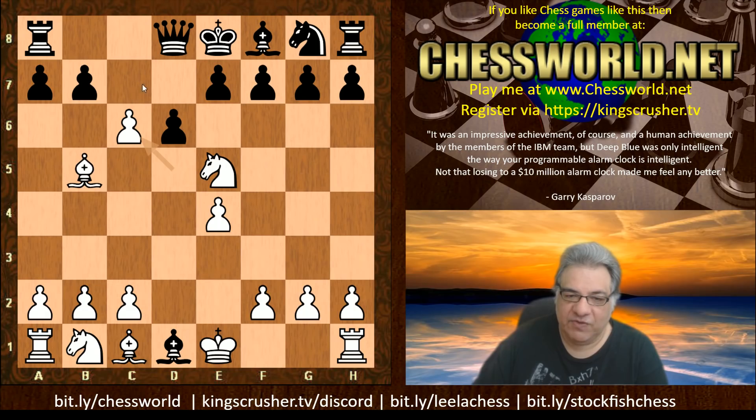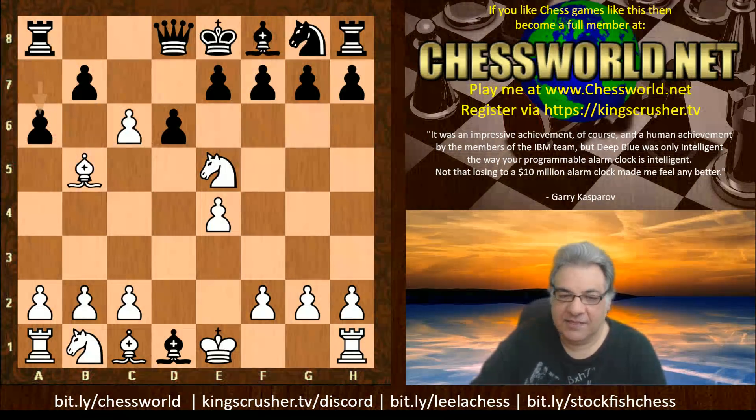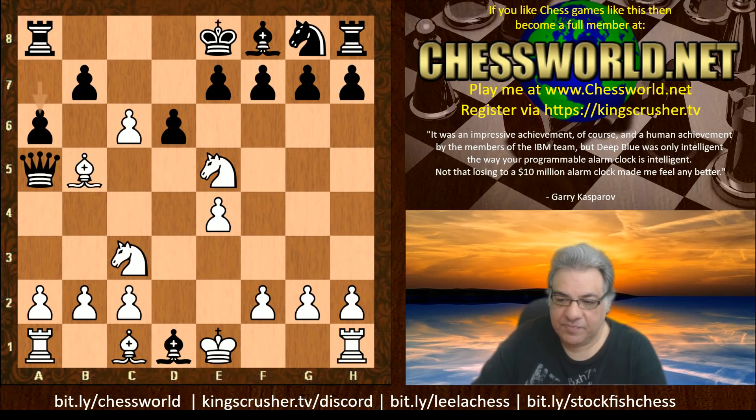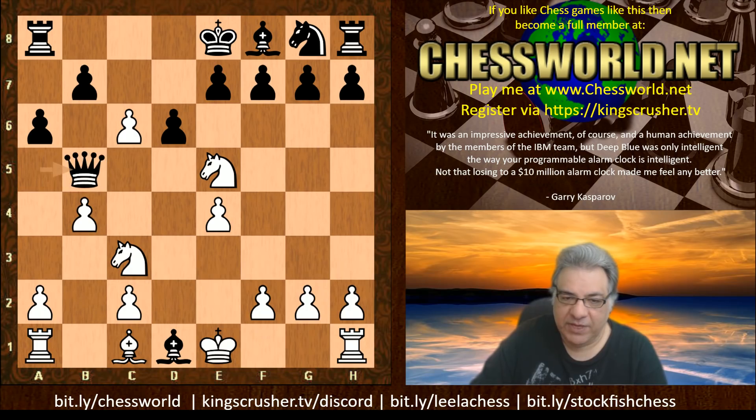So c6, d takes — delaying the recapture of the Queen because c7 check is now threatened. We have a6. You might wonder about Queen a5 check here — white just has Knight c3, and if a6 there's a key move in this position. Can you guess it?